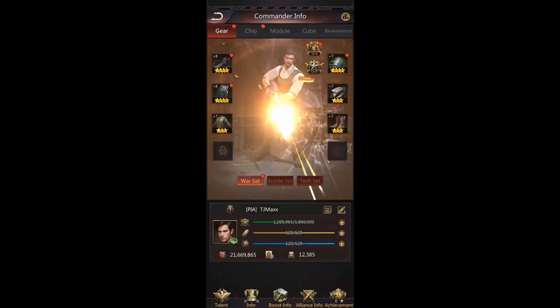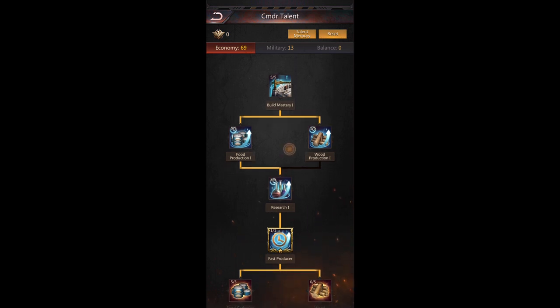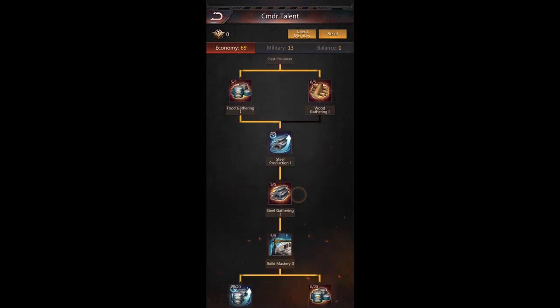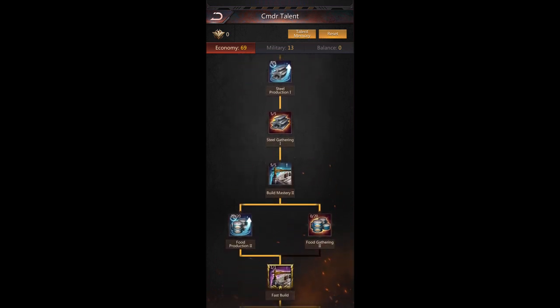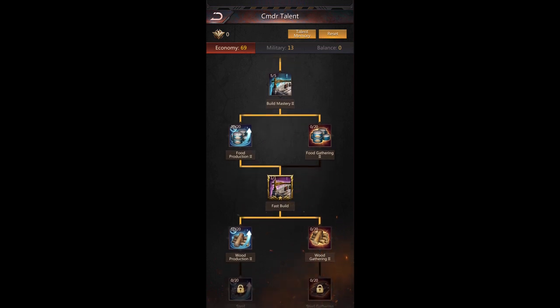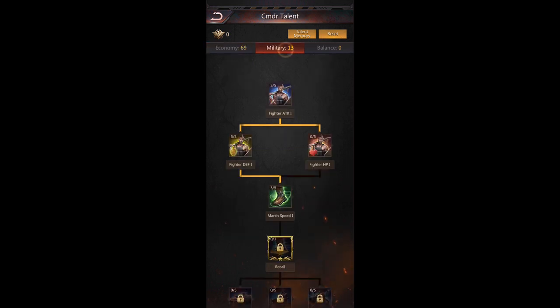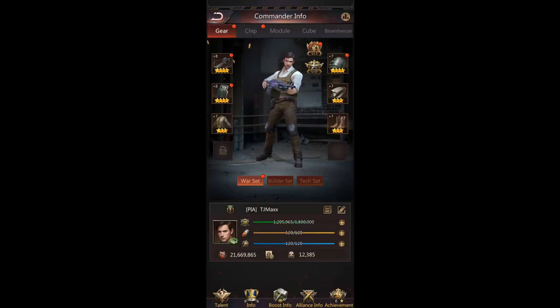Now let's talk about commander talents. What I did is put pretty much everything into economy so you can build faster. You want to do Build Mastery, of course. Fast Producer is a good skill — it gives you free resources every 12 hours. Try to get Build Mastery 2 and Fast Build. Once you're there, you can spend on whatever you want. Pretty simple and straightforward.